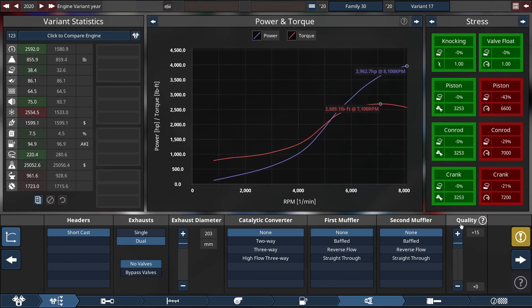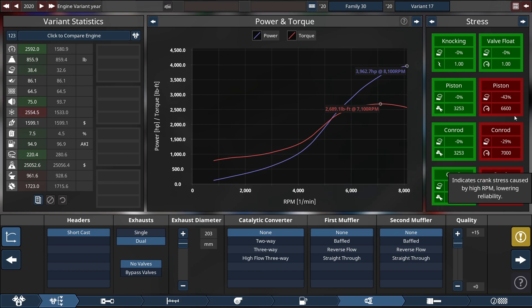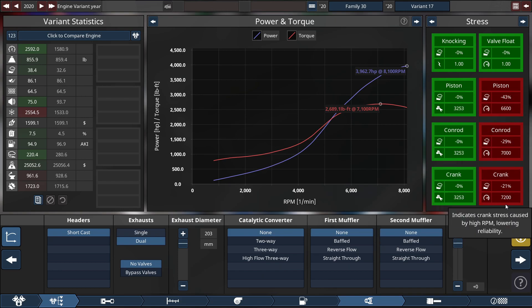Bring the quality up and we get a horsepower rating of 3,962.7 horsepower at 8,100 RPM, and torque at 2,689.1 foot-pounds at 7,100 RPM. There is no knocking with this engine whatsoever, but we do get some reliability issues with the pistons, con rods, and crank. There are no torque issues with either of them, and there's no valve float whatsoever, as you can tell by this graph.